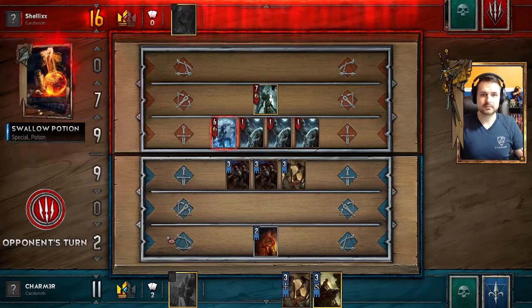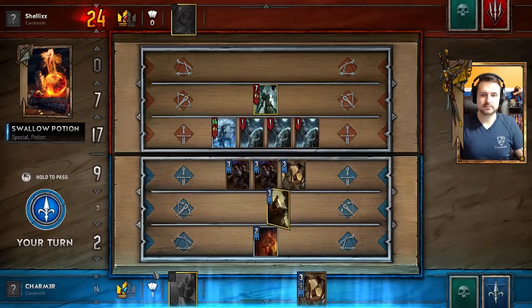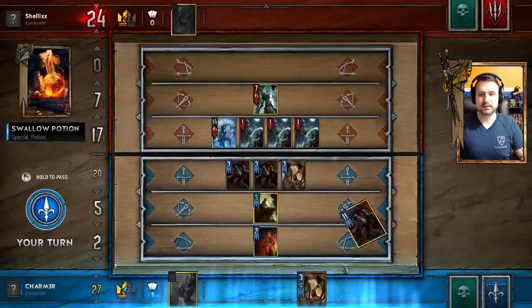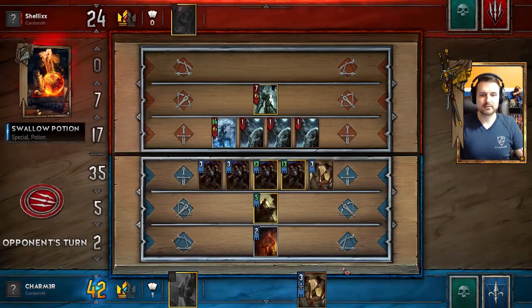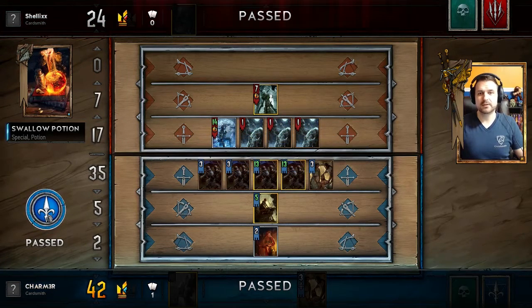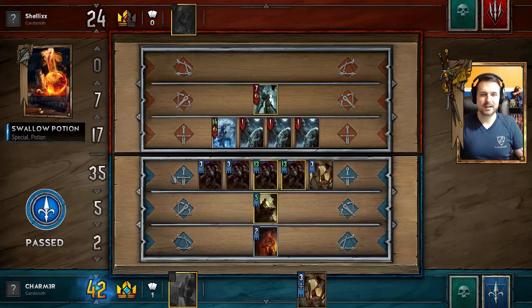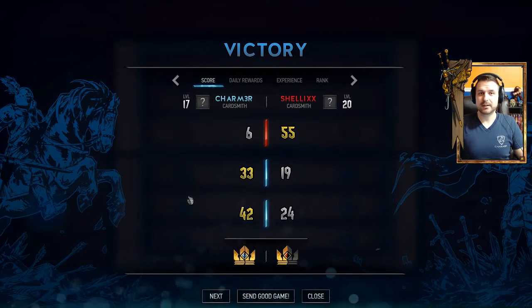We actually cleared the weather because it gets rid of the Foglets, so we'll just go ahead and do that. Now he has one card — it's a Swallow Potion. We can feel free to play our Shani onto our Poor Infantry and take the round. We don't even have to play our infantry. Hooray — let's go ahead and play another game and see what we can do.